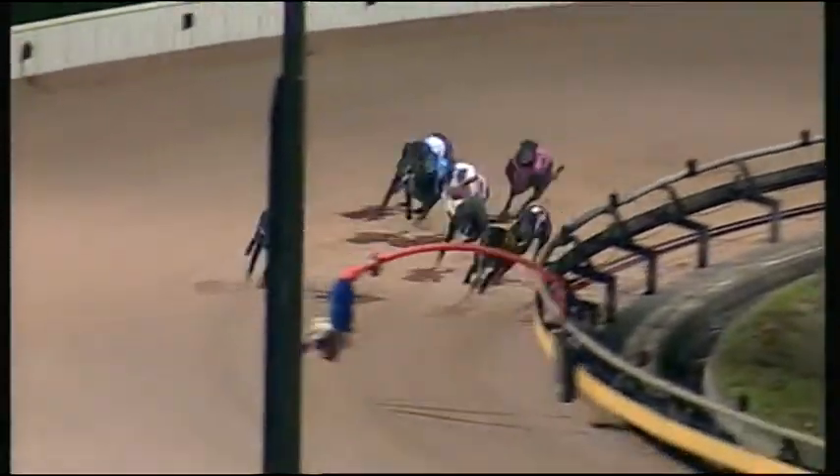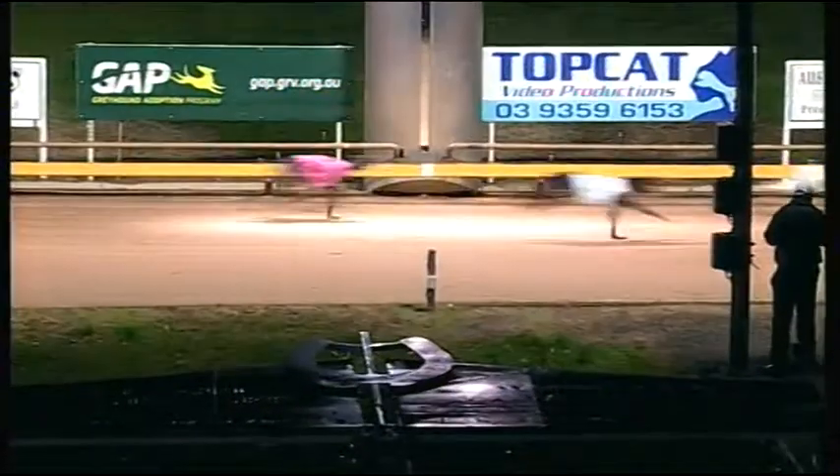Urban ruler has hit the front around the outside, goes urban Shiraz into second, then came we own a bonnie. Further back then was racy rose, then shotgun Shiloh around the home corner. Urban ruler just in front down the outside, urban Shiraz — it's urban ruler, urban Shiraz out deep on the track. They hit the line, urban ruler's beaten.